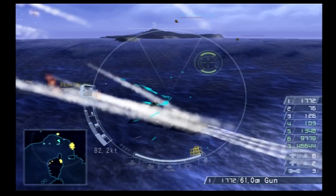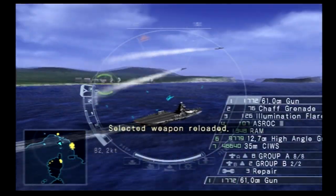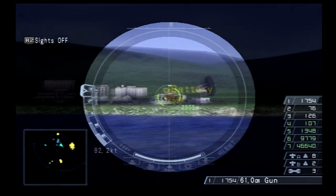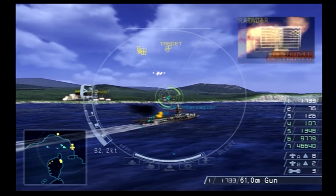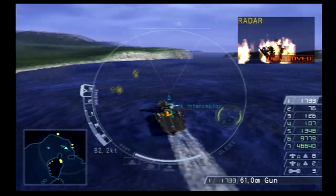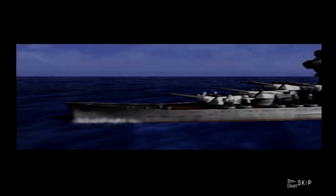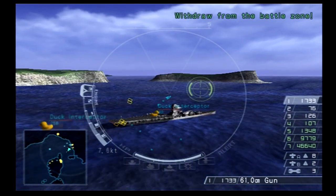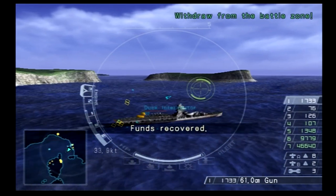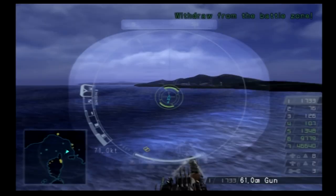There's a submarine right over here — got it. We've got some buildings here, a battery, a radar, and another radar right there. Mission accomplished? Oh, I thought there were going to be some PT boats here. Let's wait a second — I was pretty sure there was more stuff that happens. It is EL2, so I could be wrong.